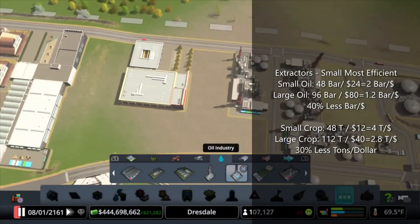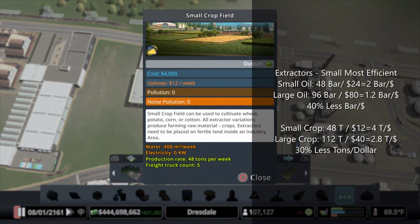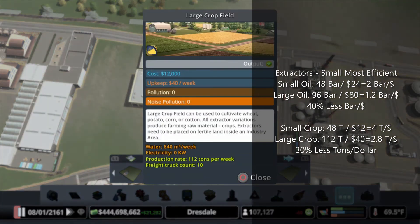Let's look at farming. Farming: 48 tons for $12 per week — that's 4 tons per dollar. If you look at the large crop, that's 112 tons per week for $40 a week — that's 2.8 tons per dollar. So you go from 4 tons per dollar down to 2.8.